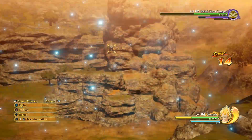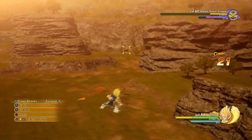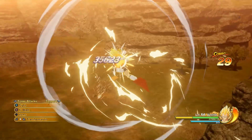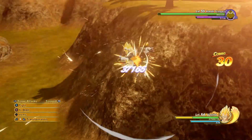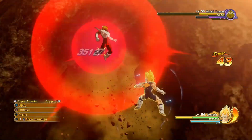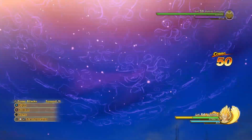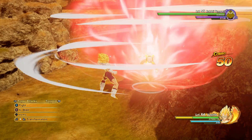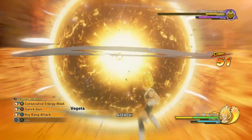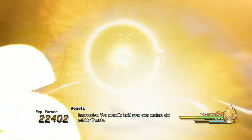You do get Z-Orbs or whatever, but I've got so many of those. I sat here for about ten minutes powering up Gohan, unlocking some new super attacks and then powering up those super attacks, and I didn't even put a dent in my resources. Alright, I've had enough. Big Bang Attack! Big Bang Attack! Be on your way. You actually held your own against the mighty Vegeta.